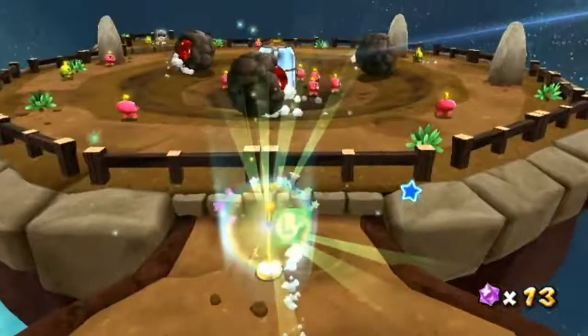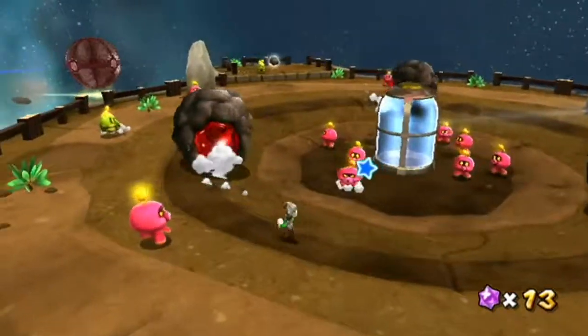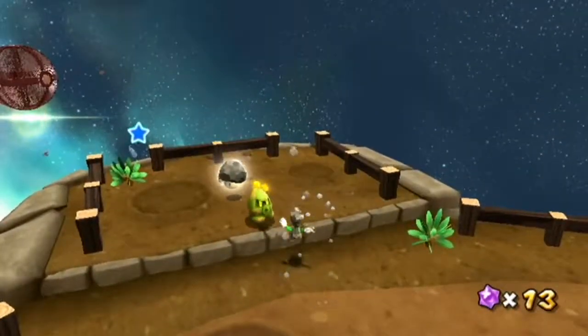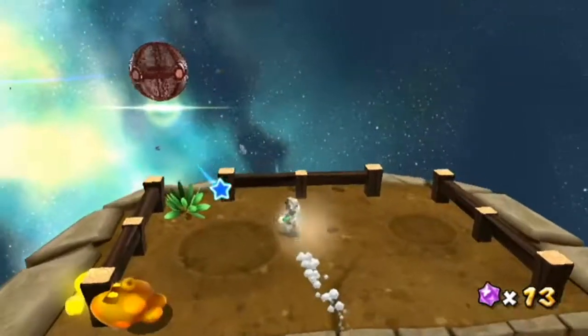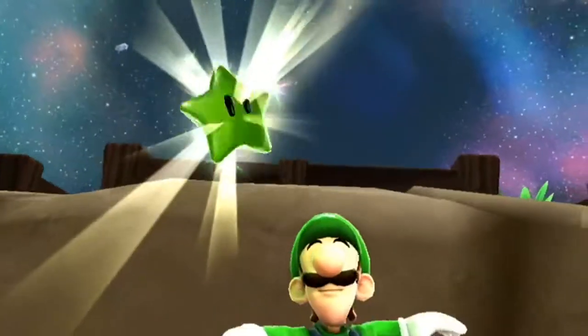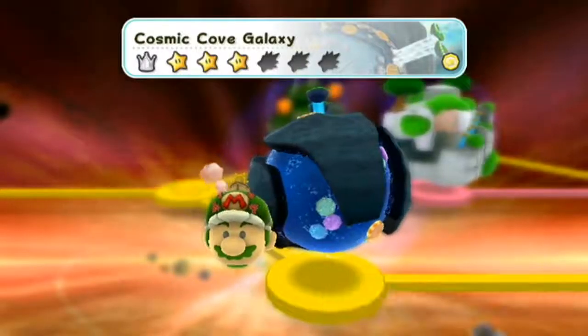Star number three. Once you get to this platform, do not bother killing enemies if you don't have to. Just go to where this rock mushroom is and jump off the ledge — you'll see it, it'll be right there. Star number three obtained and galaxy complete.